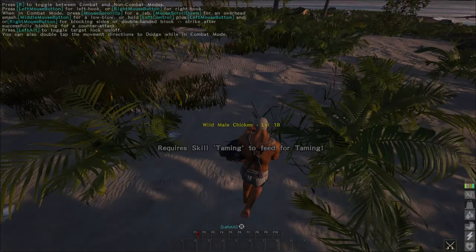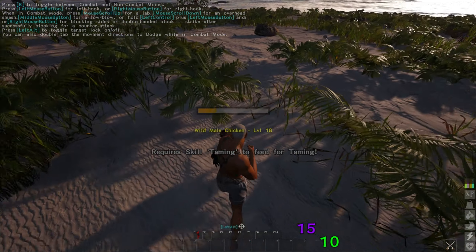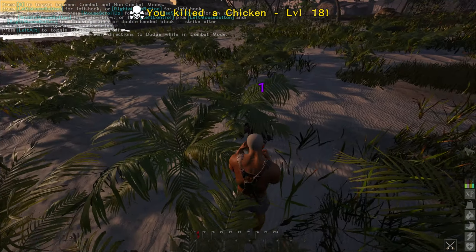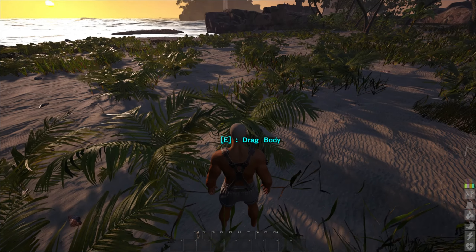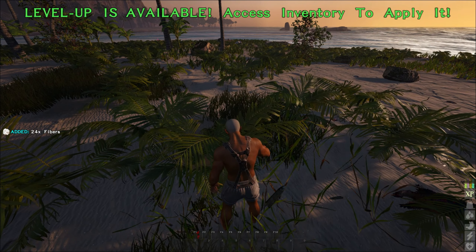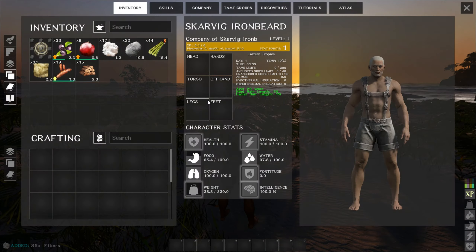Here's a candidate to get a level - we can take out a chicken because we can punch one of them, though they run away. Killed the chicken but didn't quite get the level. We're just about to pop so we'll pick up some stuff and there we go - we have our first level.